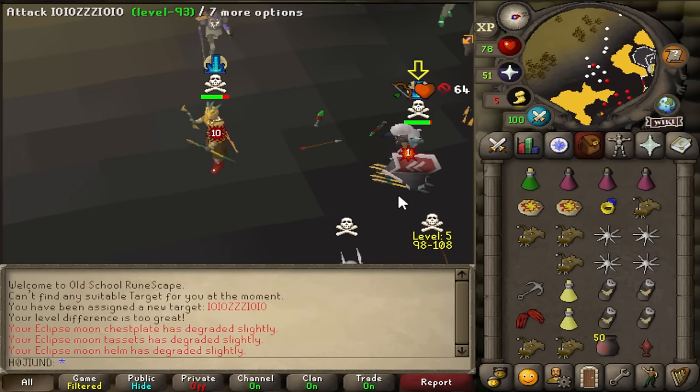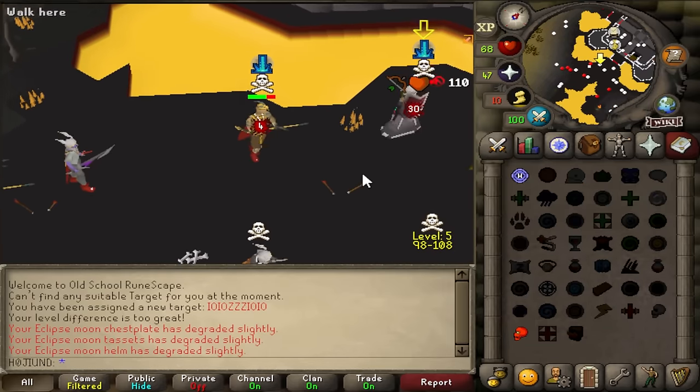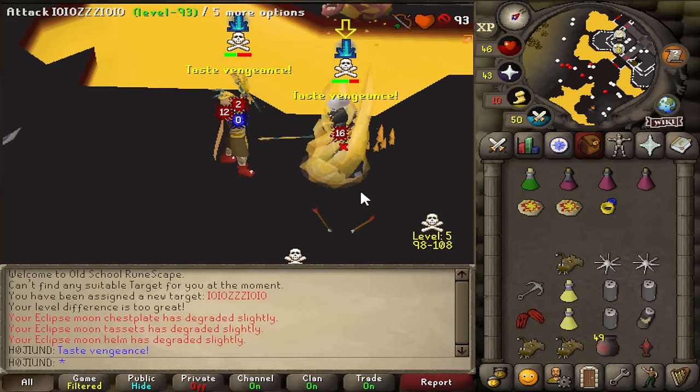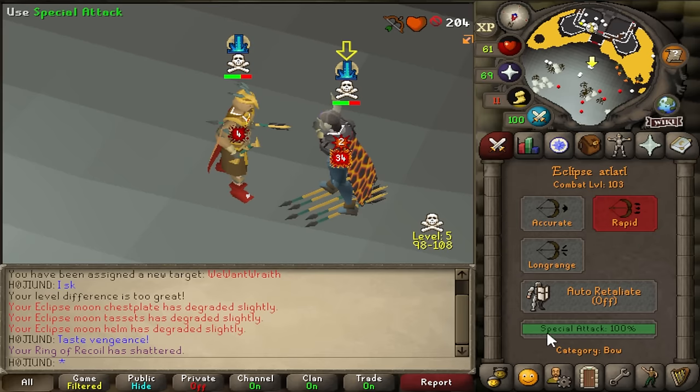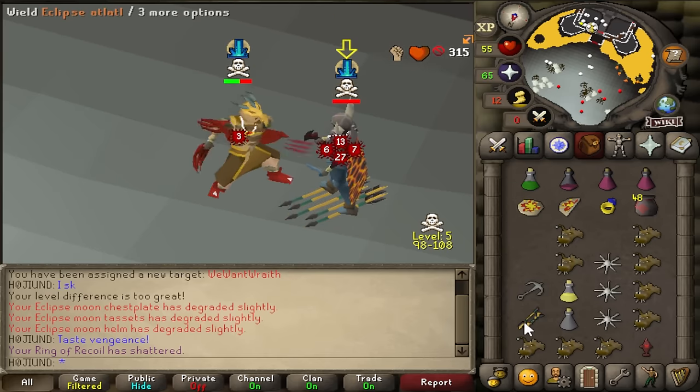I'm on my 70 defense pure account, level 103. You're dead, mate. This is already a massive difference — hitting way more accurately. Lower defense with this armor is the way to go for sure. 45 defense — absolutely perfect. That was clean, 2 million. There's another — I'm just going to go for it. Not the greatest but he's dead anyway.